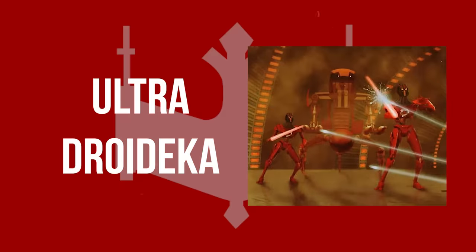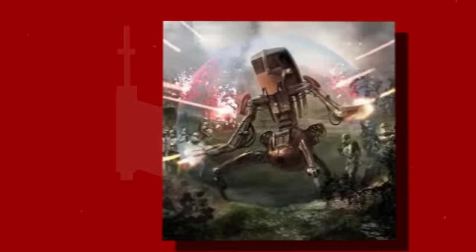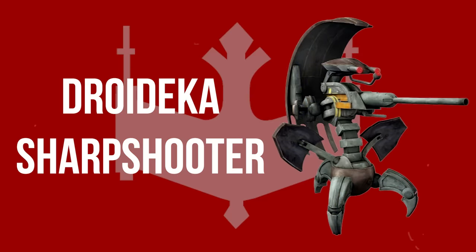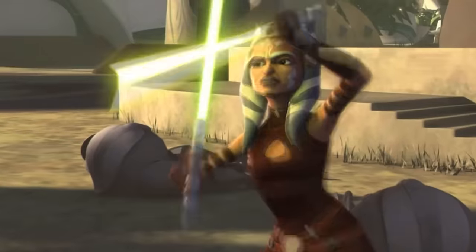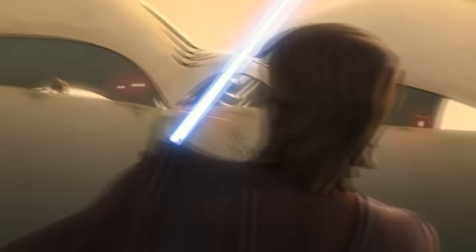An Ultra Droideka was a larger variant with considerably more powerful weapons, but required a tremendous amount of energy to sustain its shields. As a result, it often operated in shieldless mode when there were other droids around to protect it. The Droideka Sharpshooter was a variation that specialized in sniping. Unlike the original Droideka, it was equipped with a single blaster rifle in the middle and used its armored shell to cover its front while in combat instead of deflector shields. They were, however, vulnerable to attacks from either side.